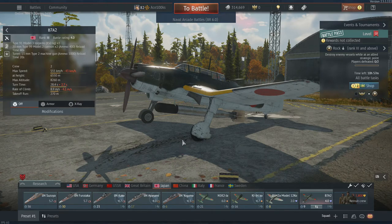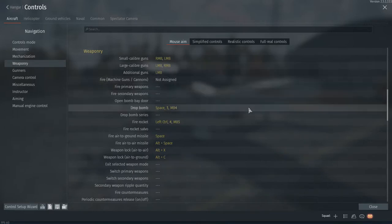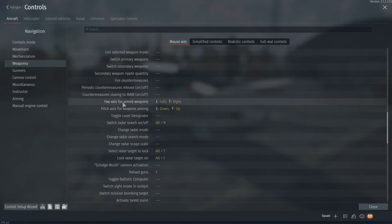Now let's try air-to-ground missiles. In order to do that, you need to go into controls and set the controls for the air-to-ground missiles for aircraft. Go to aircraft weaponry and you have to set the yaw and pitch axes for the weapons.